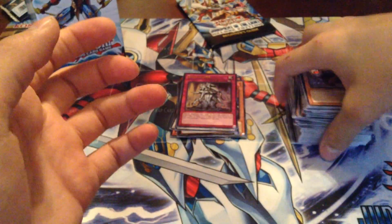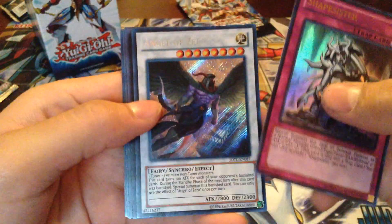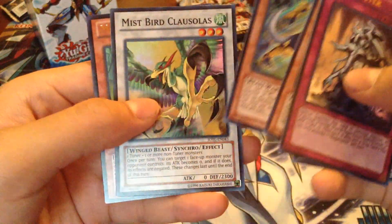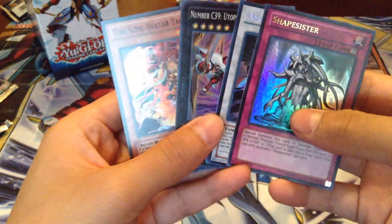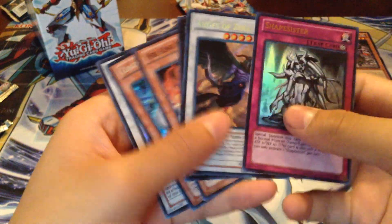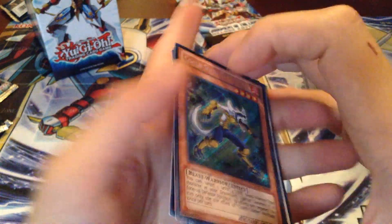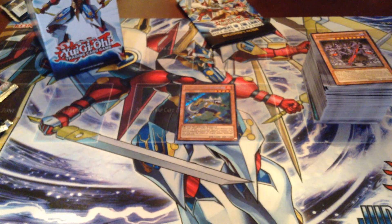Okay, not too bad. So out of that box I pulled Shape Sister, Angel of Zera, Utopia Ray Victory, Yashika, Wolfgark, Mr. Colossalus — seven foils out of the two boxes. Not too bad. Of course, the Wolfgark made up for it. So if you guys enjoyed this video, check out my channel. Thanks for watching, and I'll see you guys later for part three. Bye.